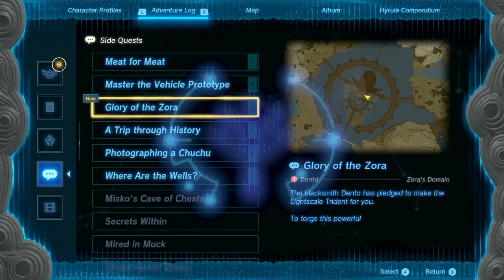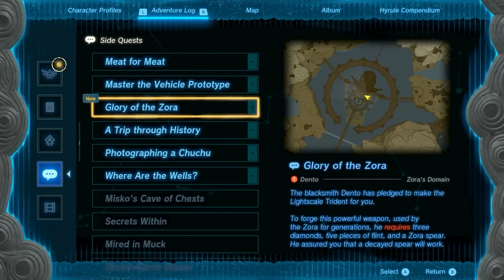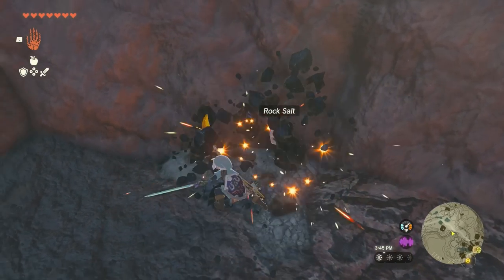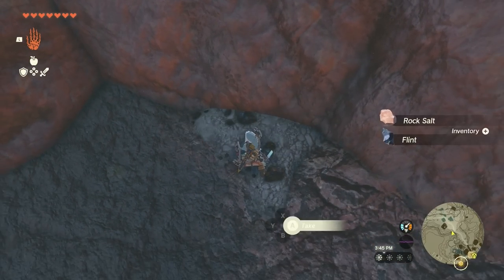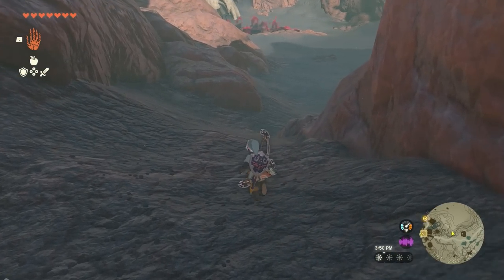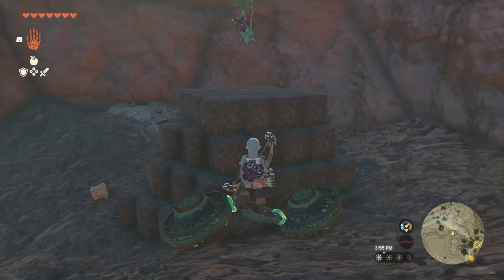Those materials are 5 flint, 3 diamonds, and 1 Zora Spear. Flint is super easy to find — just break any mineral deposits you see in caves and you are bound to find it. In fact, the chances are very high that you already have well over 5 flint unless you've been selling it. You will also need the 3 diamonds, which we've already covered.